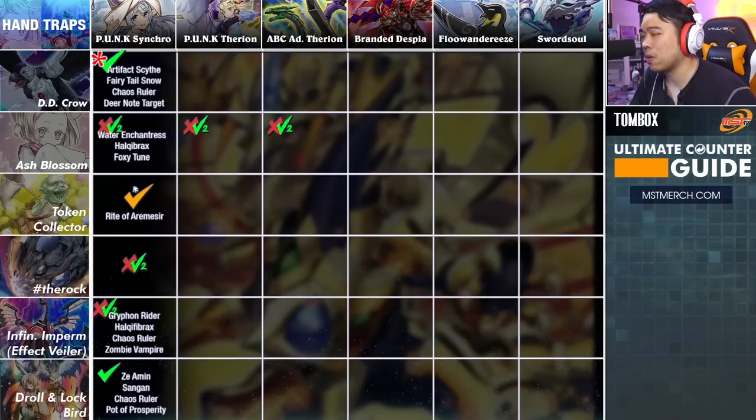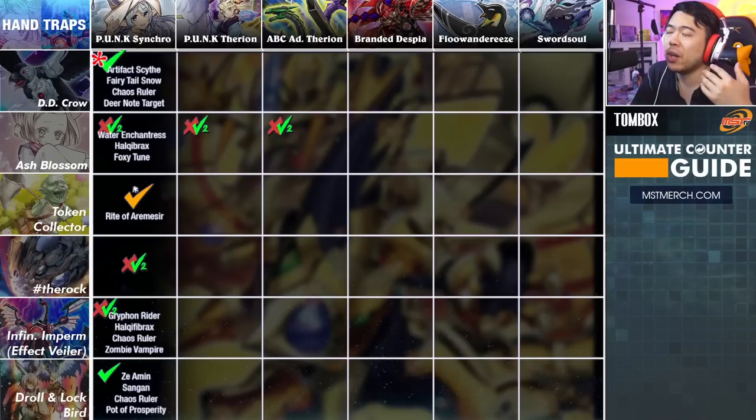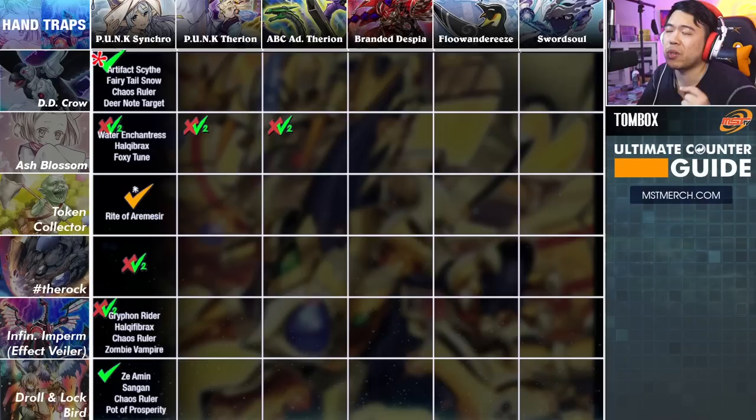That covers Punk Synchro, and if there's any deck that includes the same engines, that also applies to them. For Punk Therian, ultimately the opening play is trying to get into Zombie Vampire, dump some cards, play with other level aids, and have maybe three to four disruptions and a couple of hand traps. They load their hand full of hand traps and do similar plays to Punk Synchro using Chaos Ruler — picking a rule to add it all to their hand or dump all the necessary cards into the graveyard. This time, they want to dump Therian cards so they can get the Therian stuff out, and they play with a bit more Synchro because they can now Synchro off their stuff and go into some really nasty monsters.